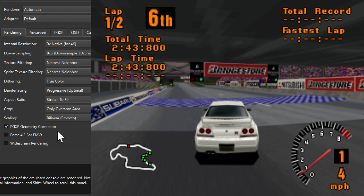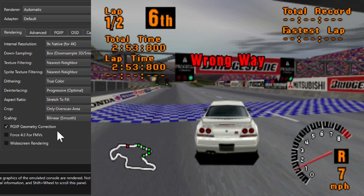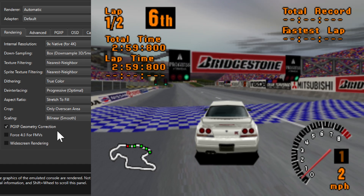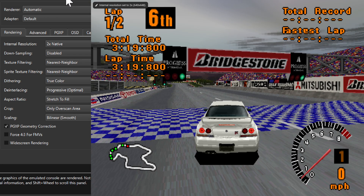It might be a bit too blurry, and you get some shimmering in the checker pattern, but that's what we get at that low resolution. There could be a middle ground — a little blurry but not as blurry as this — by turning off downsampling and changing internal resolution to 2x. That's still a little blurry with bilinear smooth scaling, but not as blurry as native resolution.